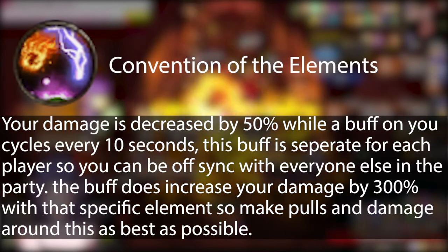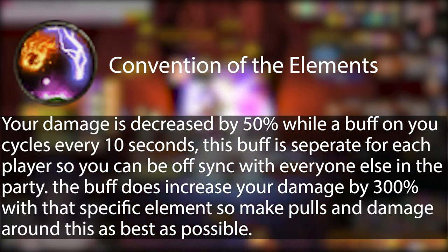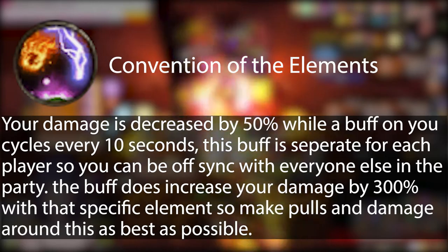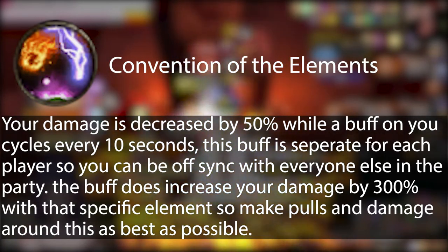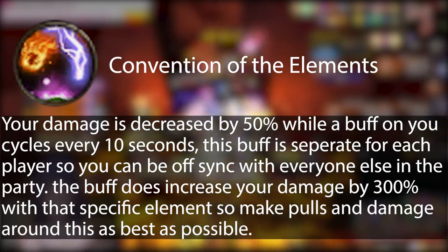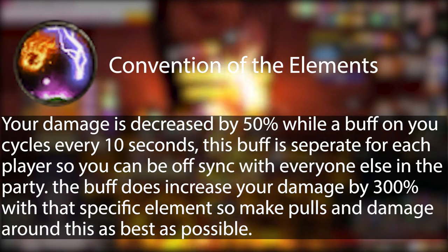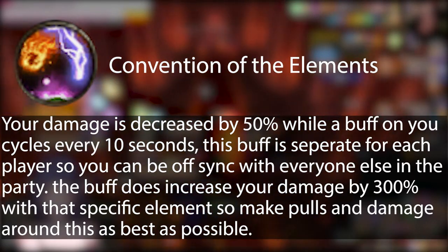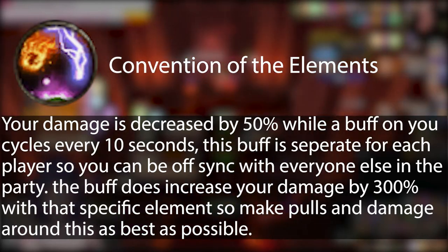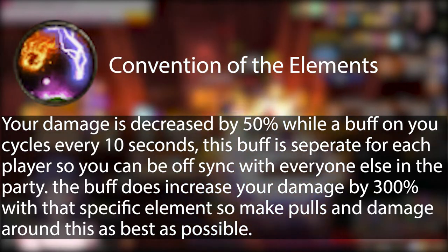Convention of the Element: your damage is decreased by 50% while a buff on you cycles every 10 seconds. This buff is separate for each player, so you can be off sync with everyone else in the party. The buff does increase your damage by 300% with that specific element, so make pulls and damage around this as best as possible. In the description below is a link to download Weak Auras and a Weak Aura for this week's elements to show you your current element and the upcoming element.